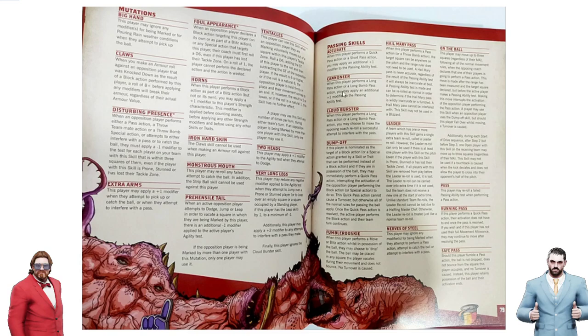Now the passing skills — following the long trend of why is passing getting this much attention? Accurate is now half as good — great, I'll never take it. Cannoneer is now half as good as Accurate — I'll never take it. They've split Accurate in two: Accurate and Cannoneer are separate skills now. Awful. They've also split Safe Throw in half, and there's Cloud Burster. They've actually split into quarters. Only on a long pass or long bomb, you can choose to make the opposing coach reroll their attempted interception or interference.